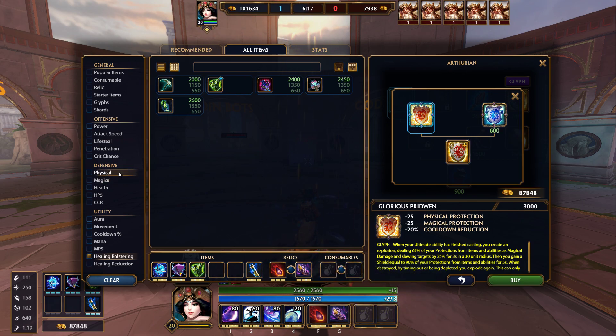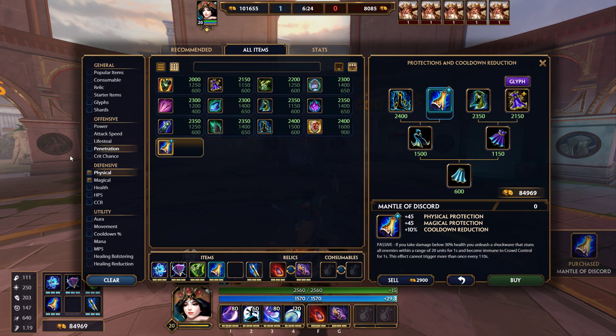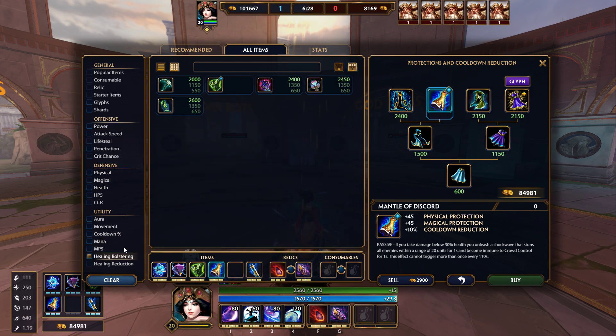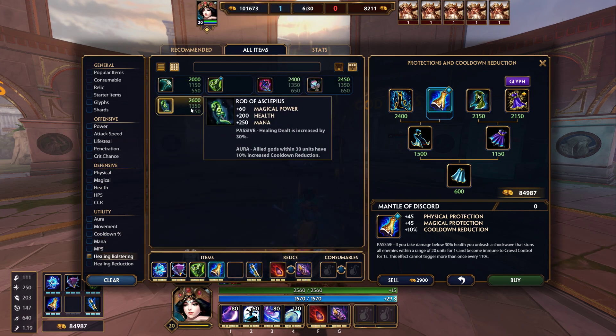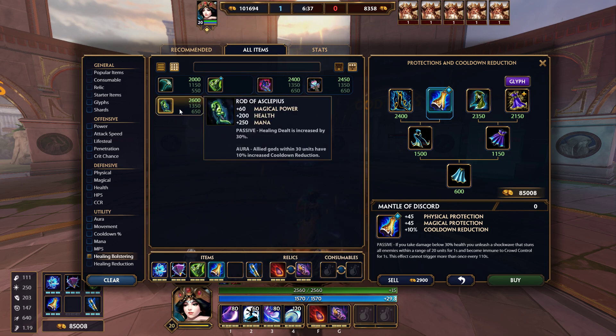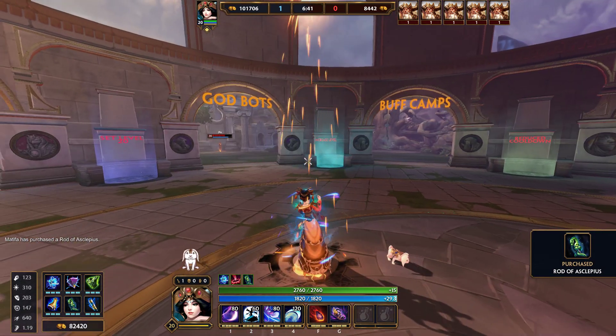In that case I'll just change Pridwin to something with 10% cooldown, which is again game dependent. I like going Spirit Robe if they have a lot of CC; if not, I'll go Mantle of Discord. That then lets me fit in a healing bolstering item like Rod of Asclepius or Lotus Sickle. I like Lotus but I go that more on a support build, so I'll just go Rod for the extra healing. And that will be it for the build.